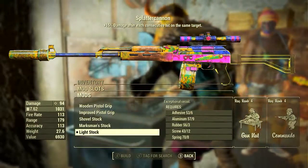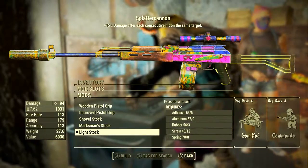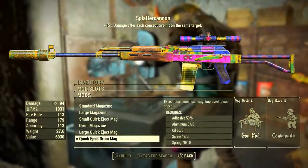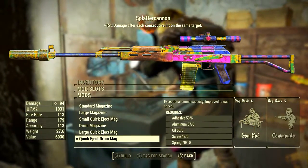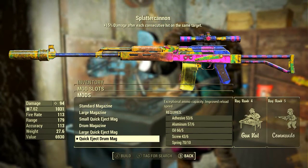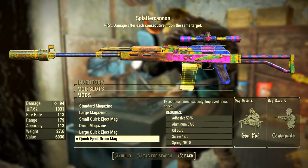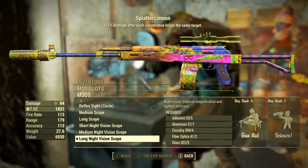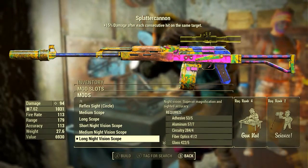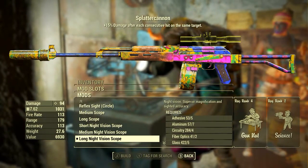For the stock, I'm going to be adding the Light Stock. This grants us exceptional recoil control. For the magazine, we're going to be adding the Quick Eject Drum Mag. This gives exceptional ammunition capacity, which is code for an ammunition capacity of 75, and it also grants improved reload speed. For the scope, you can do whatever you want, but I'm going with the Long Night Vision Scope. This grants night vision, superior magnification, and sighted accuracy.